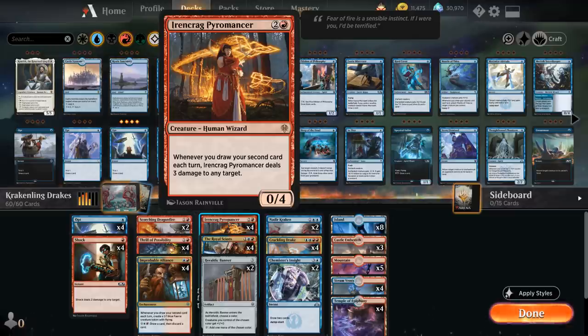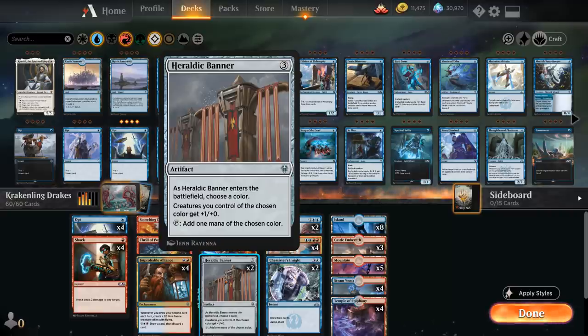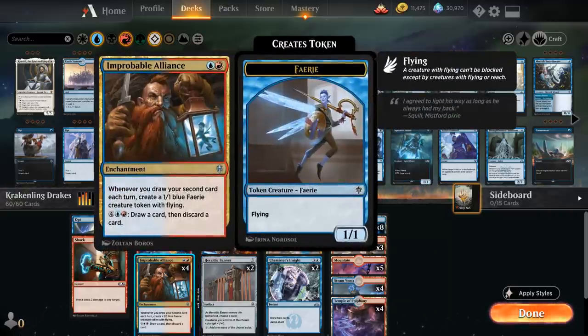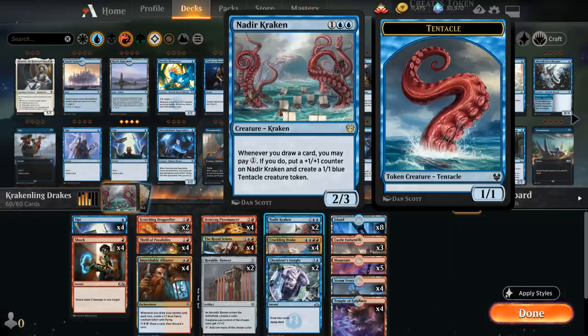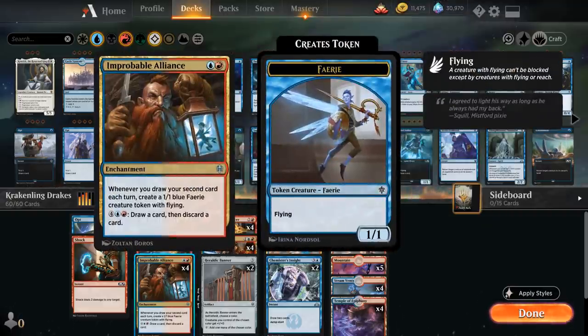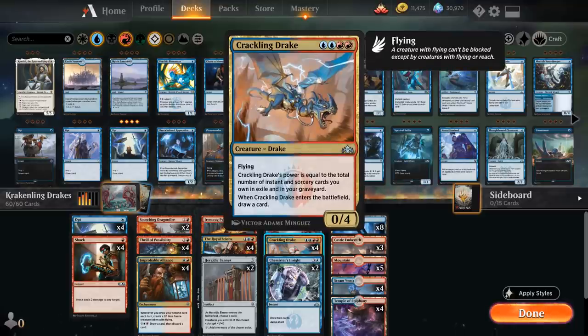We've got the full playset of Irencrag Pyromancer as a repeatable damage source — it's also a 0/4 blocker that blocks well on the ground. We can attack with it using Castle Embereth to pump it since with the banner we're naming blue, not red. With Crackling Drake — a great curve-topper — drawing a card on entry enables all our synergies, and we've got plenty of instants and sorceries to fuel it so it usually attacks for quite a bit of damage.